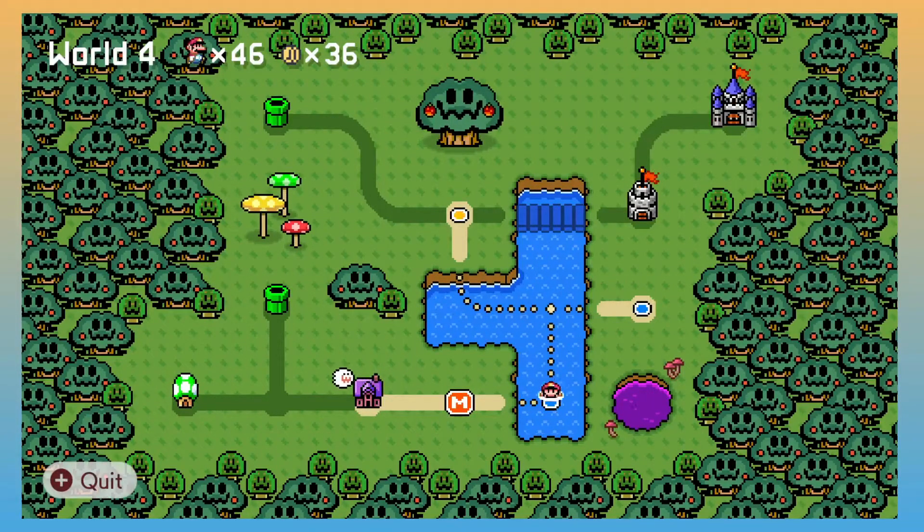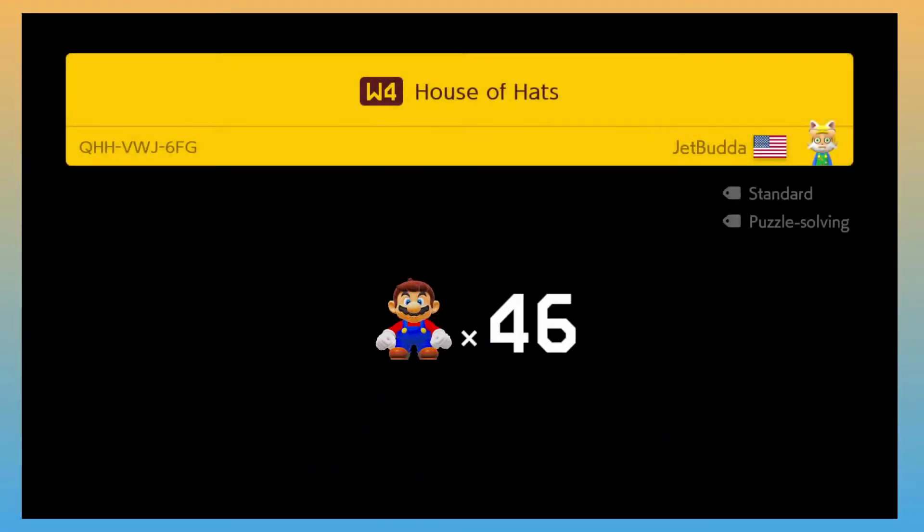Next level is a ghost house. This one is actually one of the first ones I made when I got back into the swing of Mario Maker this year. As you can see, we have four separate pipes to choose from. Let's go with this one first.